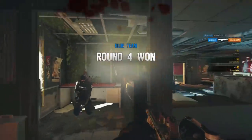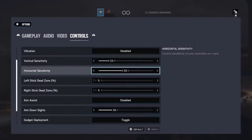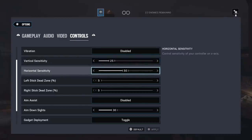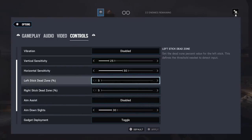The first thing I want to talk about is your perfect sensitivity and how to find it. To start, I want you guys to try this sensitivity right on the screen: 25 vertical, 50 horizontal, and 38 for ADS. The dead zones you can leave on five.